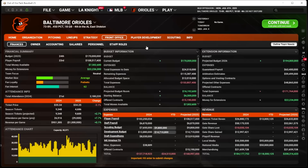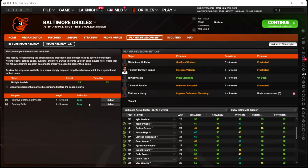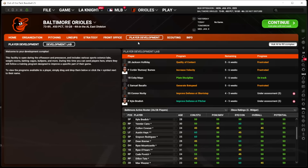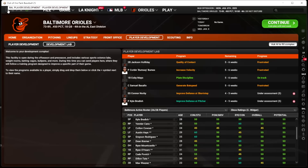Now we have these dudes coming back in five to six weeks. I'm just going to let the computer pick those two new slots. Actually, I would like a pitcher — let's put in the forever underrated Kyle Braddish. Oh, he can do bunting drills or improve defense. Let's get his defensive pitcher rating up. And I'm excited to see Kobe Mayo come out with his improved eye — it was 55 out of 70 when he went in.